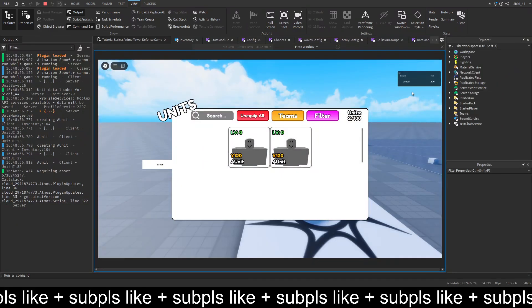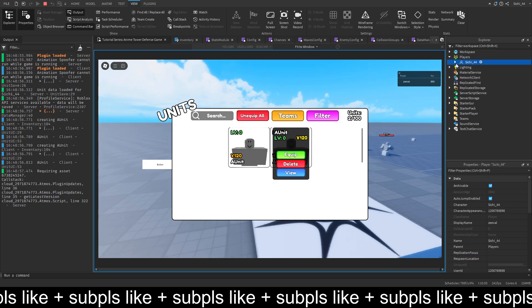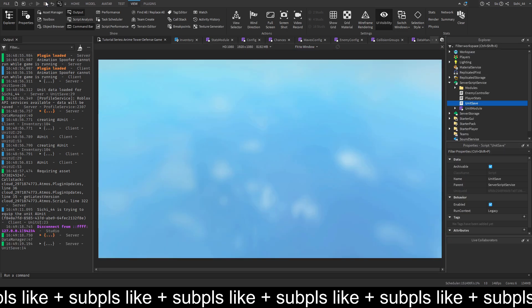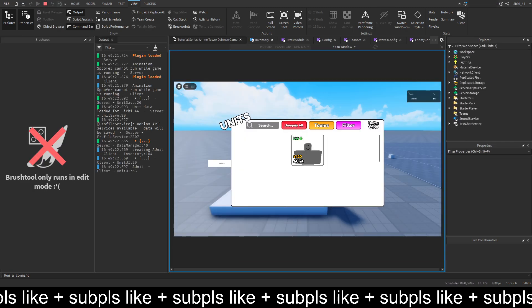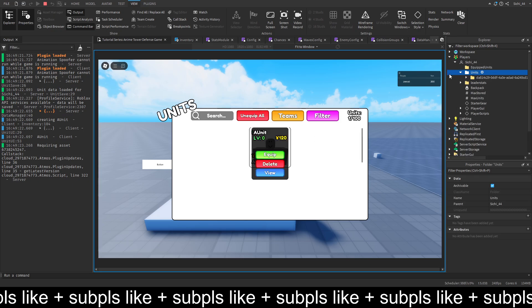Welcome back to a new part of the enemy tower defense series. In the last part we made you able to equip units. We currently have two units in our inventory, and when we equip a unit it gets removed and placed into equipped units. The problem is that when we stop and load back in, we only have one unit and the equipped units don't save.